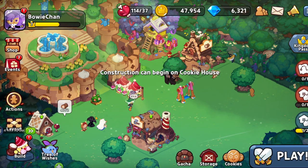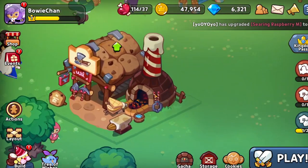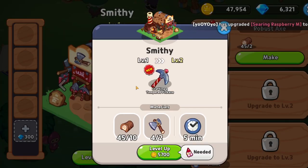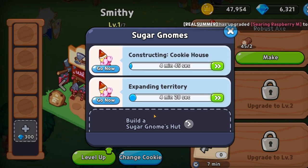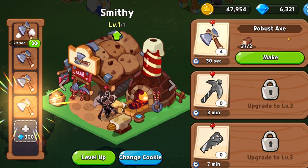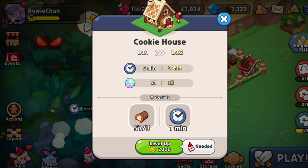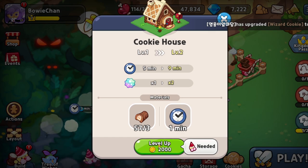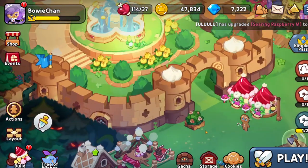Let's build it - five minutes, that's fine. I think we can upgrade the axe factory too, so let's do that. We need another gnome though. Let's wait until one of these guys is finished - in the meantime let's just make some axes and some wood. We have a lot of stuff to wait for, but that's to be expected in a game like this.